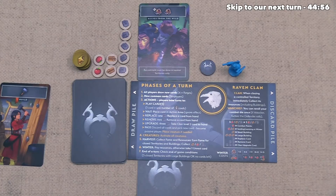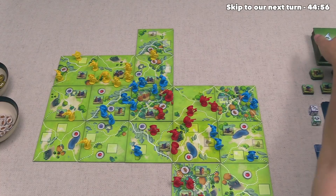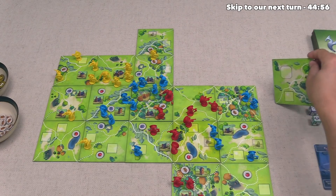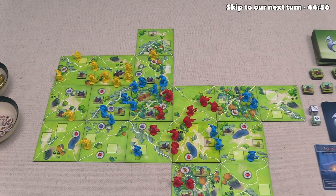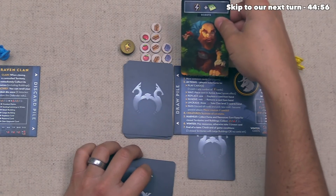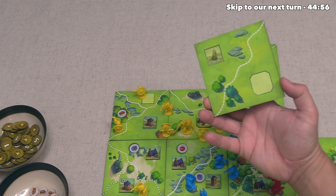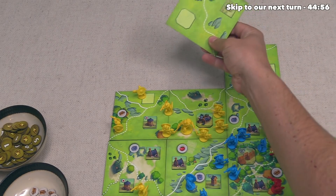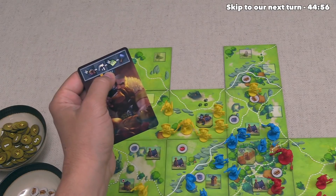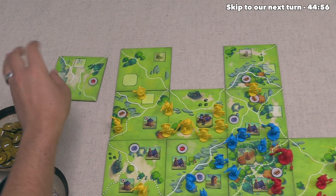Blue takes their second turn and plays an explore card — drawing one card from the top of the pile. It has a large building spot and they can put it over here or up there, choosing to place it up here. Yellow can go and they want to start with Scouts, which has a lightning bolt symbol meaning they can play another card. They draw a tile and place it down like this. Next up, they play a feast card to explore again — drawing another tile, placing it to enclose a region for three fame.